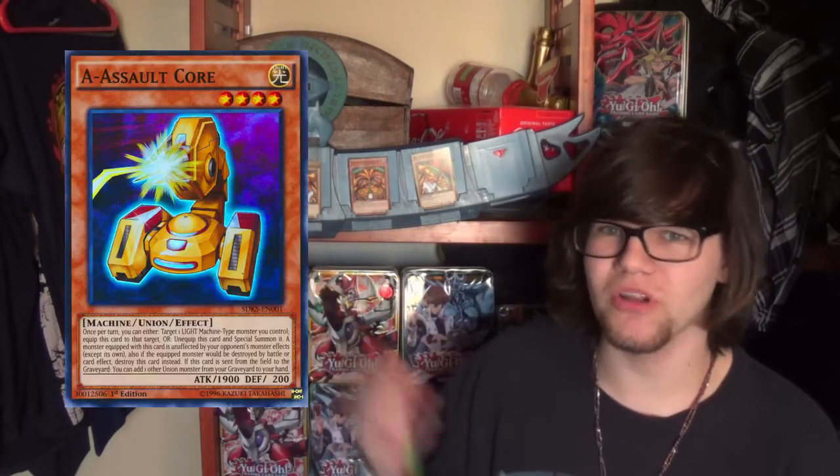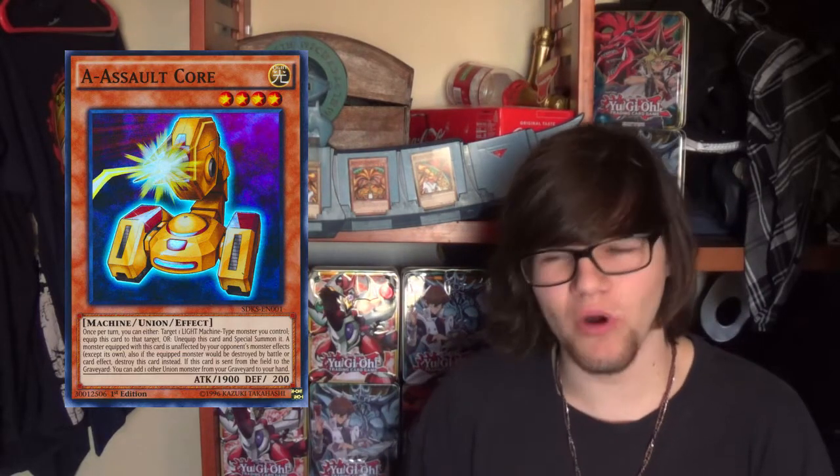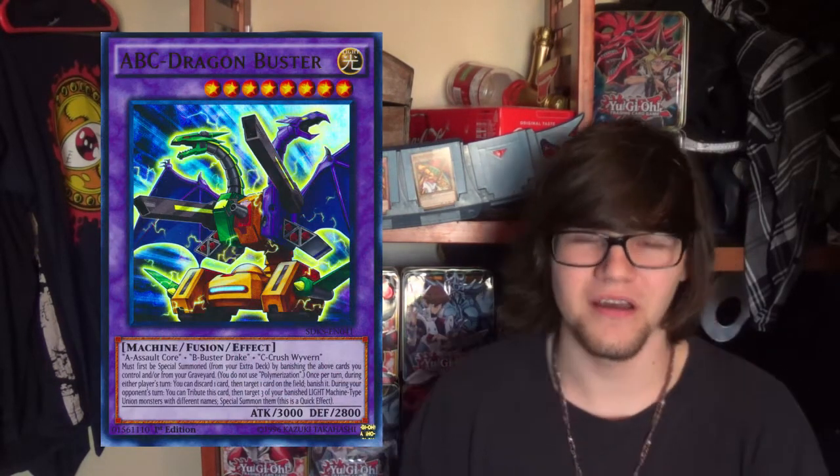A is a level 4 light union machine, and that's really what you need to know about it. He's a light union machine that is level 4, as are the other guys. Next we need to look at what their extra deck monsters consist of, that being ABC Dragon Buster, a level 8 fusion effect monster. Again, that's really all you need to know about them for this moment.